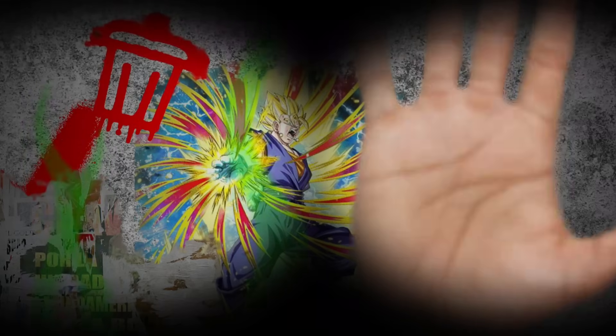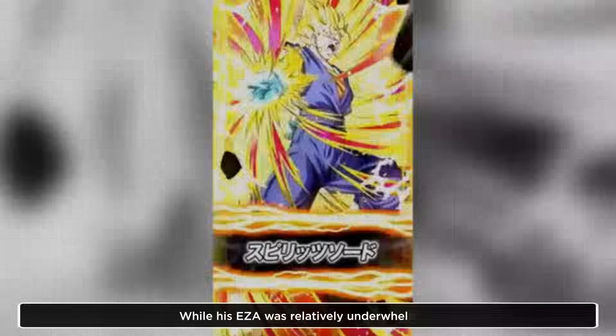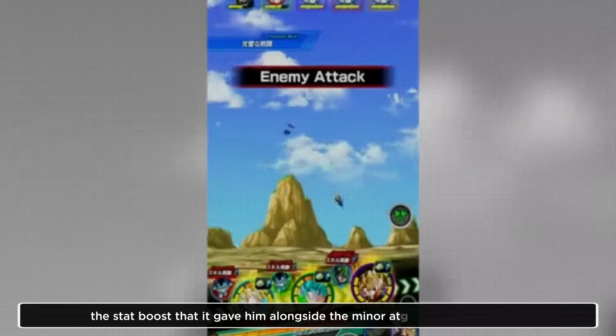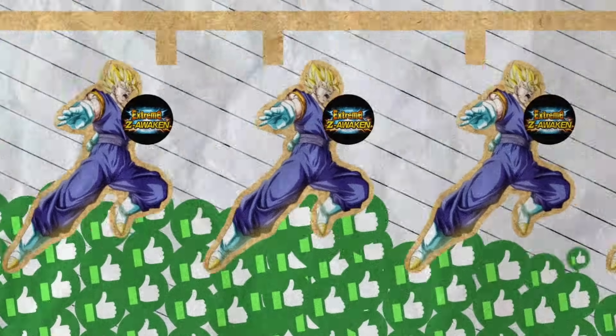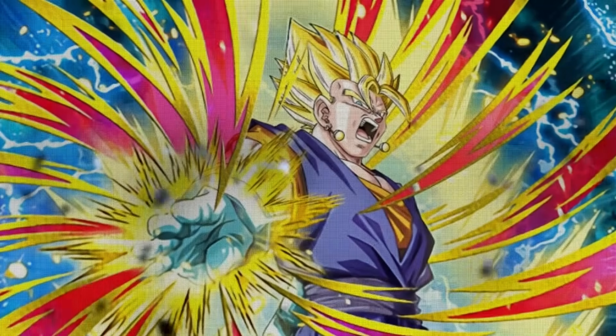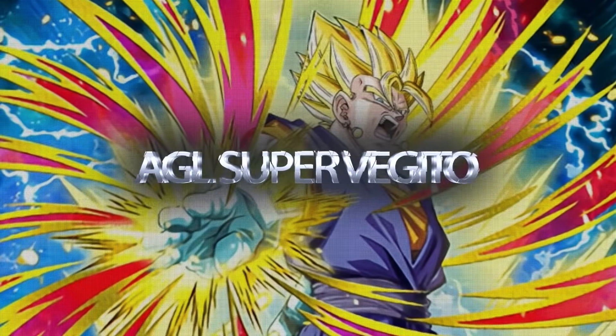He was insanely good and honestly very underrated for the period of his lifespan after he exited his prime. While his EZA was relatively underwhelming, the stat boost that it gave him alongside the minor attack and defense buff made him age relatively solid, although not quite as good as his pre-EZA version. Overall, AGL Super Vegito's super high damage reduction nets him number nine on this list.